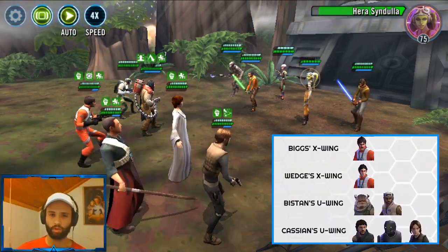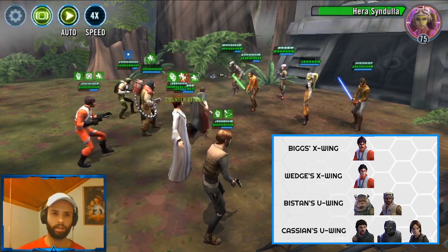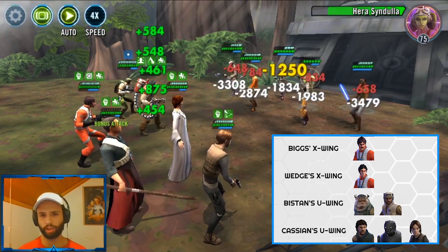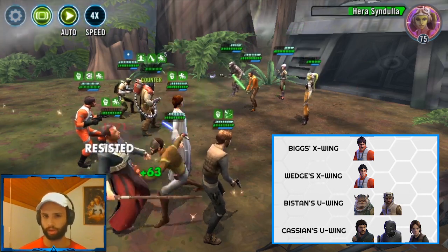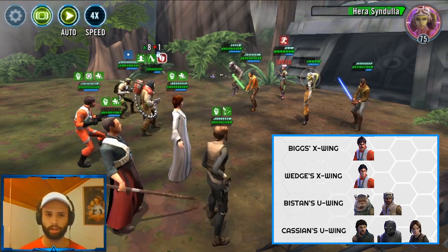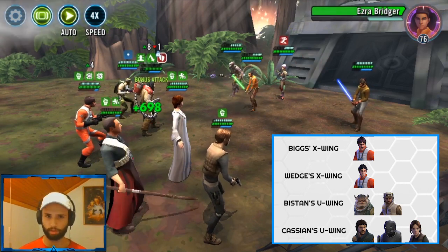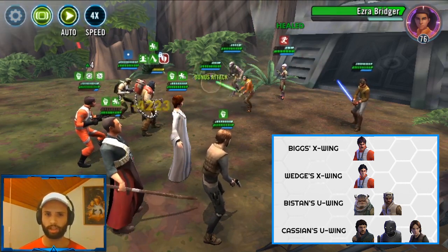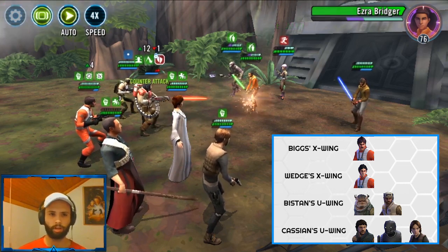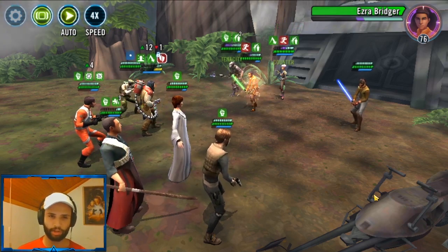Jyn Erso is used with Cassian's ship, and Biggs is a very important tool in the Rebel lineup. Chaze is still a very good pair of Rebel Fighters you could use. You could also opt to use another tank like K2SO and Cassian instead of Shurik. I'm kind of sold on that lineup, so let's try it out.